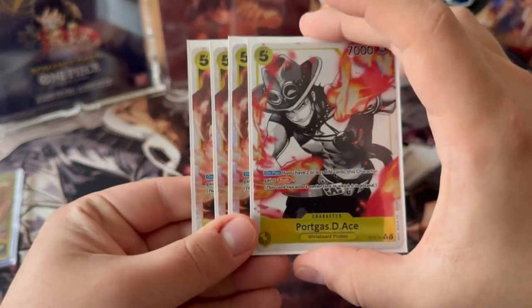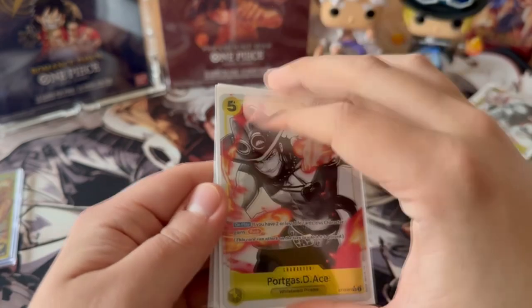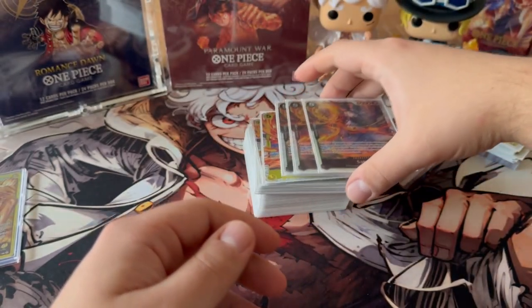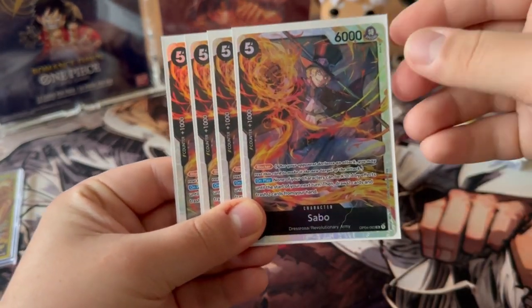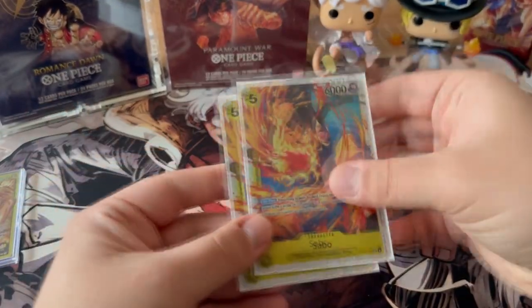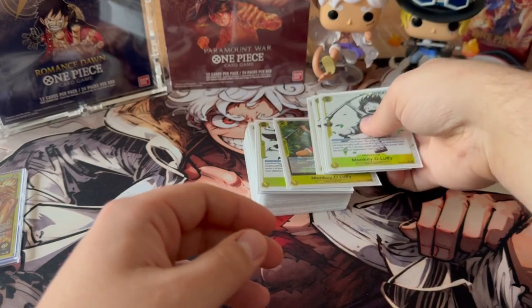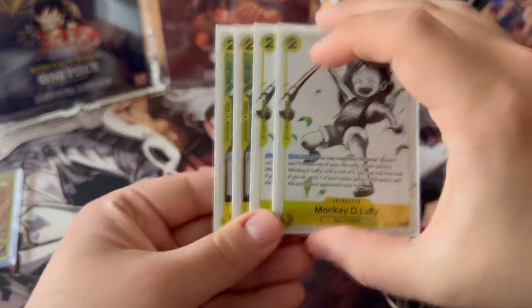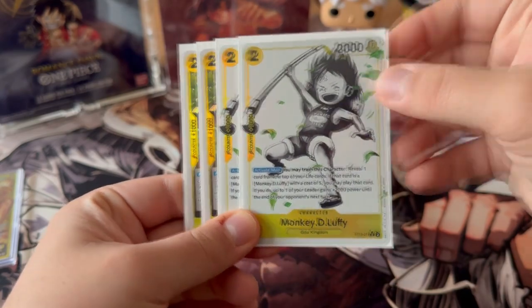One of the best yellow rush cards is Portgas D. Ace — luckily I have one in alternative art. Your other key card, which you really have to run as a four-of, is the black Sabo — I think the strongest card in the deck, definitely your key card. As of now I'm using two copies of the new five-cost Sabo because we can't use the OP07 Luffy yet. Obviously I'm running four of the baby two-cost Luffis, two of them being alternative art.